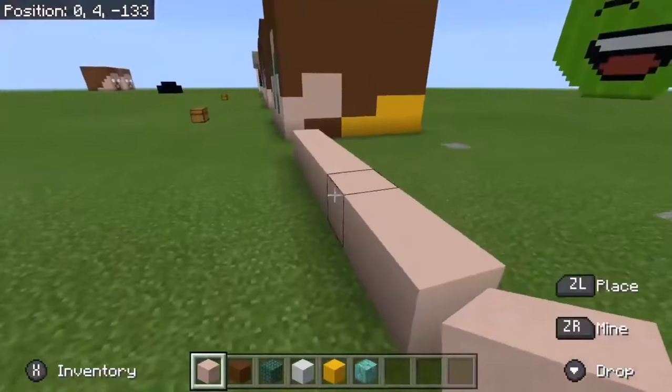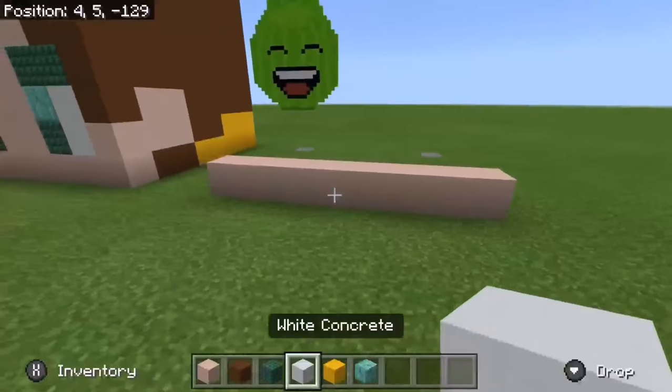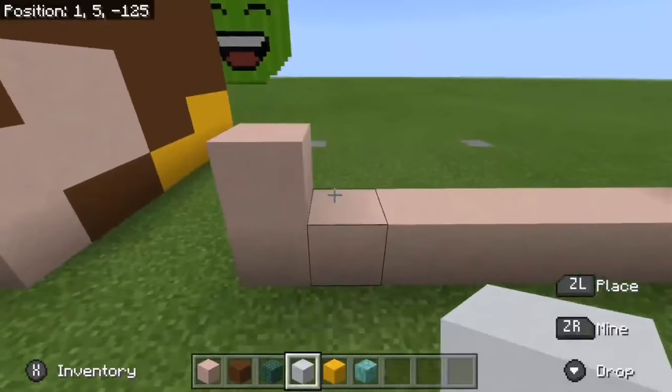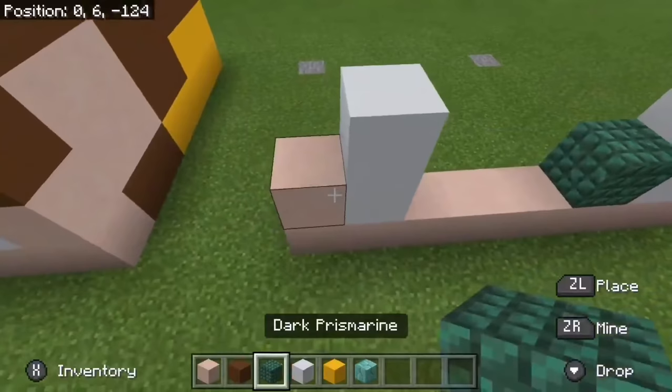Make sure it's 8 blocks wide, so I'm just going to check on it. Now, still take out your white terracotta, come to this place, and place 1 block down on each side. Then take out your white concrete, come to this place, and place 2 blocks down on each side, just like that. Now you're going to want to take out your dark prismarine and place 1 block on each side right there.